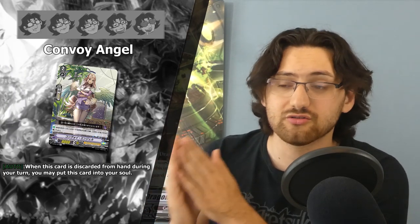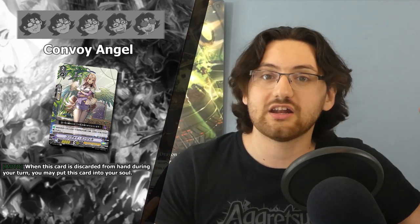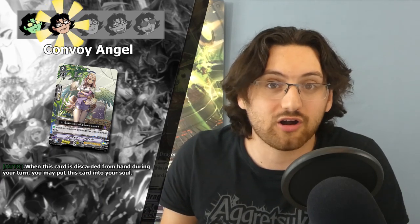We also got a grade two with a similar skill, Convoy Angel. Her skill is: when this card is discarded from your hand during your turn, you may put this card into your soul. Unlike the grade one version, this one is free — when you discard it you can put it into your soul, so you get an upside without paying extra cost. For that I'm gonna give it two stars, as it's a little bit better since you get some value out of playing cards you don't want to call.